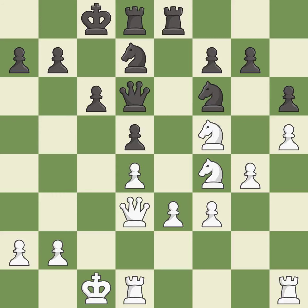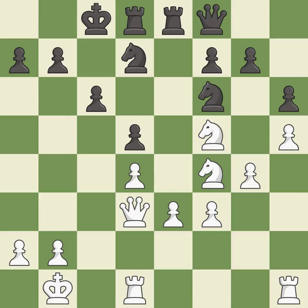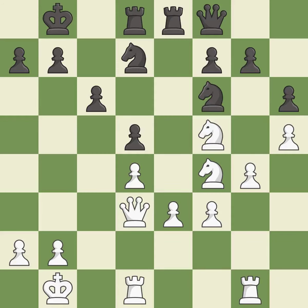This wins a tempo by threatening a queen and forcing it to move away — it is best. This defends a pawn that was under attack and had no defenders — it is best. This misses an opportunity to offer an equal trade of pieces — it is a mistake. This is not the right idea — it is an inaccuracy. This ignores a better way to develop a rook off its starting square — it is a mistake.